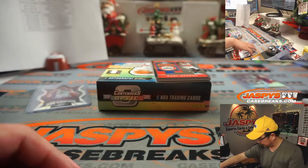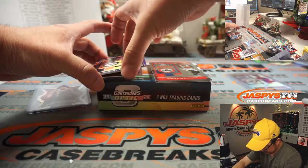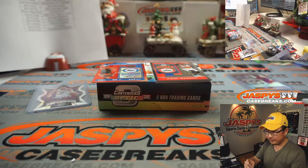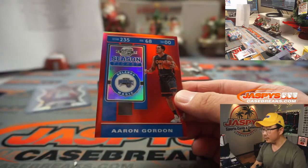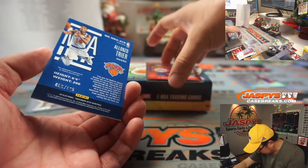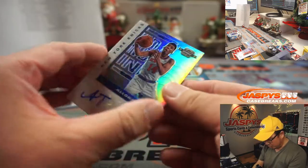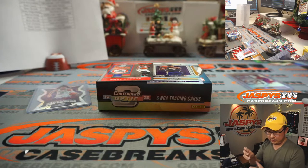There's Donovan Mitchell for Ryan Kaysen and the Jazz. Then we've got Bojan Bogdanovic, also for the Jazz, for Ryan C. Aaron Gordon, Orlando Magic — that's going to be for Ryan Kaysen. And there's another winning ticket right here — your autograph is Alonzo Trier to 125, NBA Inc., for Ron Wester and the New York Knicks.